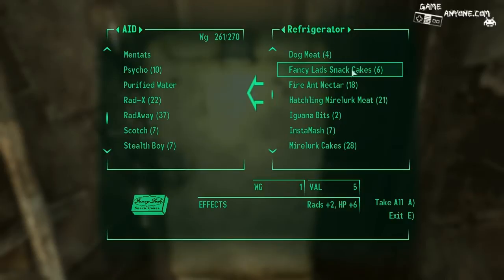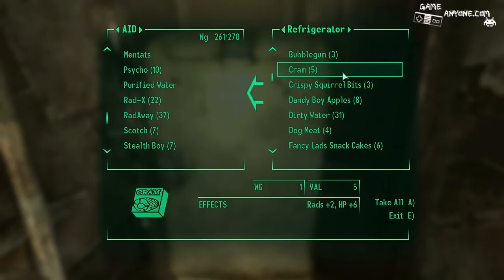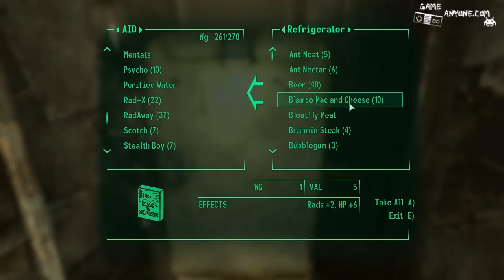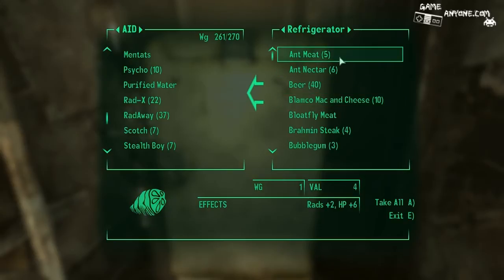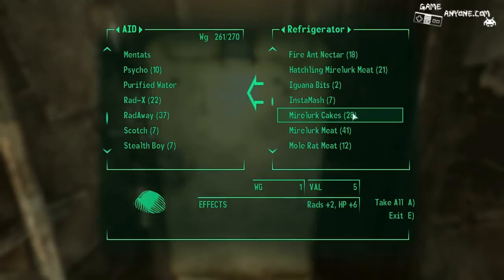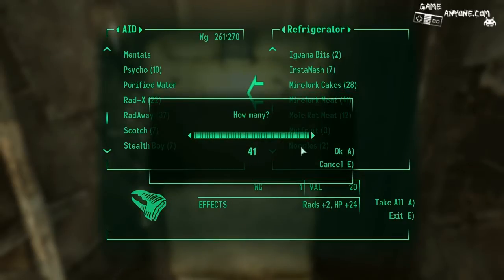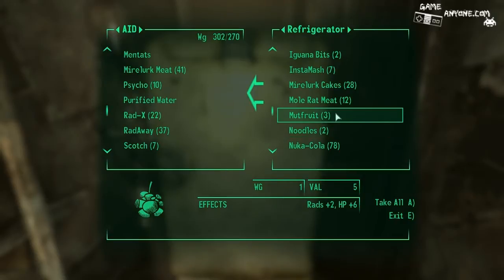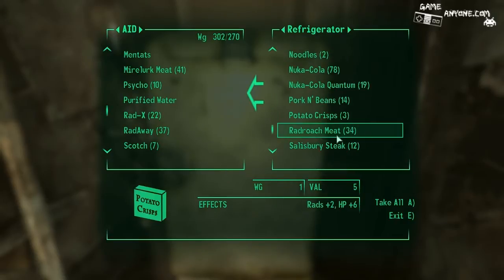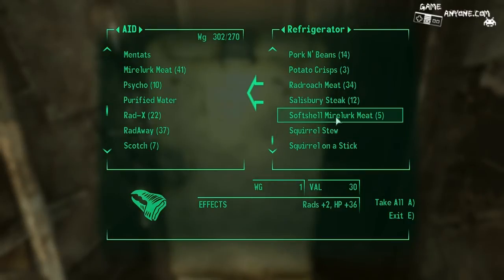That's valued at 4, so that's kind of worthless. Dirty water is valued at 10 — don't really care. Can I have a whole bunch of Mirelurk stuff? That's valued at 5. That's valued at 20 — that I can sell. It's valued at 30. Don't really have much of that but I'll sell it.